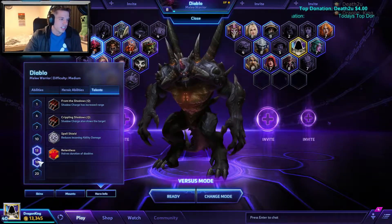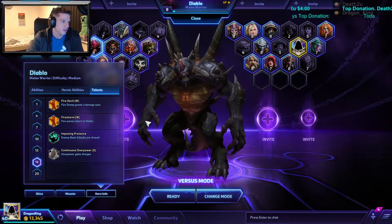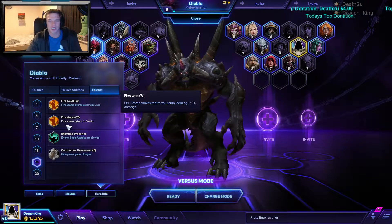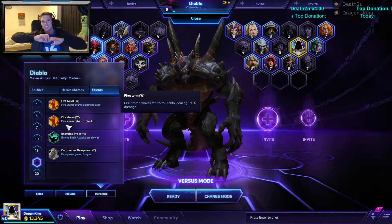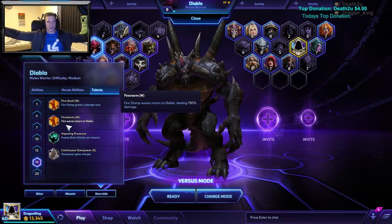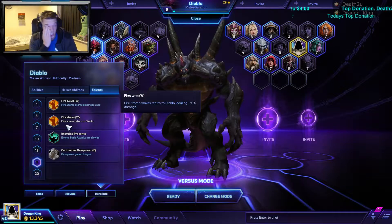This guy really starts to shine at level 16 when you get the Fire Stomp upgrade, because you get like six or seven waves that go out and then return doing 150% more damage. This really shines.